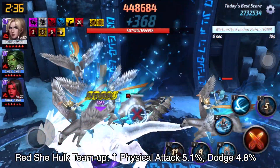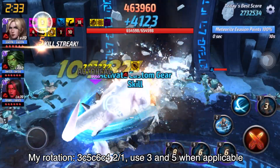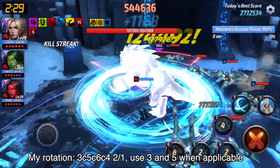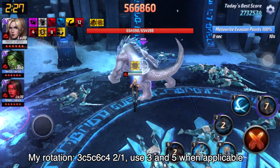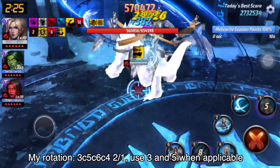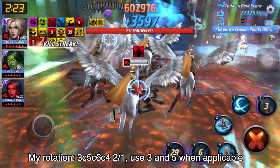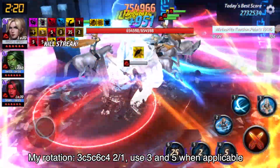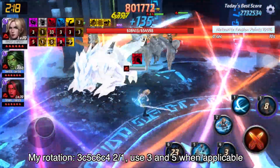The rotation is 3, cancel 5, cancel 6, cancel 4, and then I will use 2 or 1, then 3, 5, and 4 again. When the awakened skill is back again, I will use 3, 5, 6, 4 again.